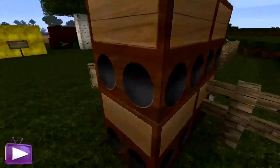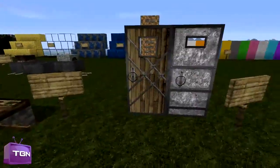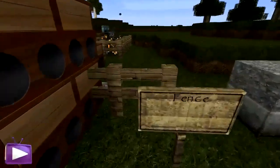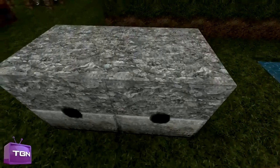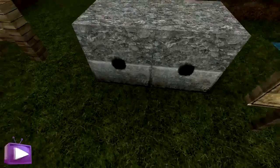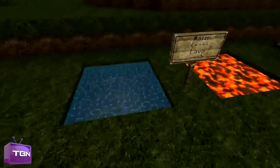And here we have the jukeboxes, which is basically one of these flipped on its side with the little socket in the top where you can put your music in. And as before, we have the fences, which I already showed off. Dispensers — which basically look very similar, just obviously a lot more detailed. You can see the stonework in it and distinguish the colours more — it just looks a whole lot more detailed.